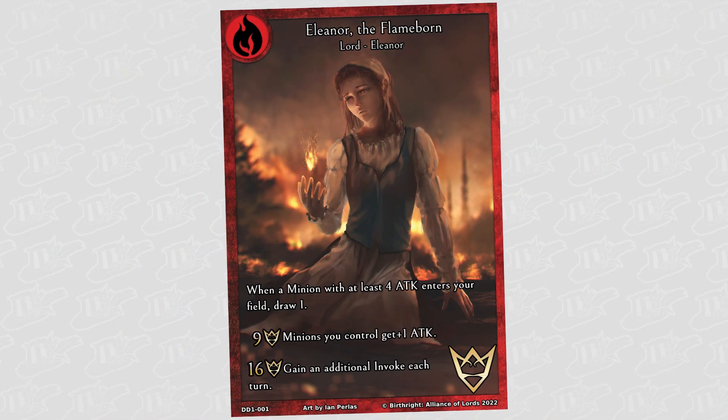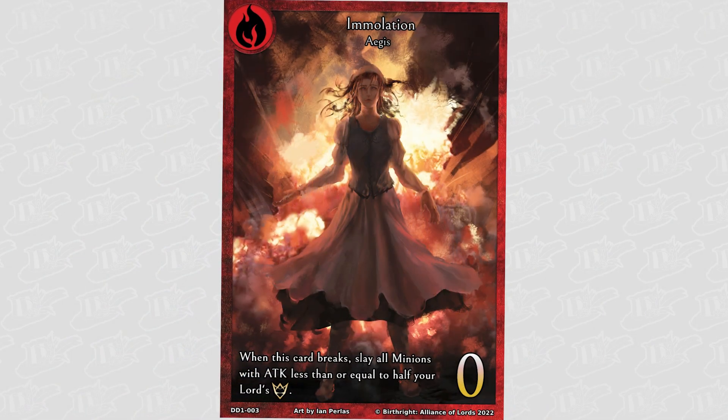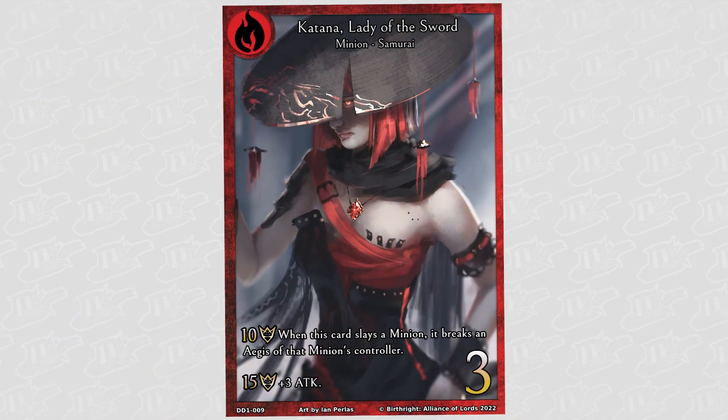In Birthright Alliance of Lords, you will be controlling a Lord with a bunch of abilities. You will also have a stack of Aegis cards, which act as your health. You will then also have your deck and your discard pile. Within your deck there are three types of cards. There are minions, which you play onto the field, allowing you to attack your opponents. You can only normal summon once per turn; however, you can fulfill other requirements to grant you some extra special summons.